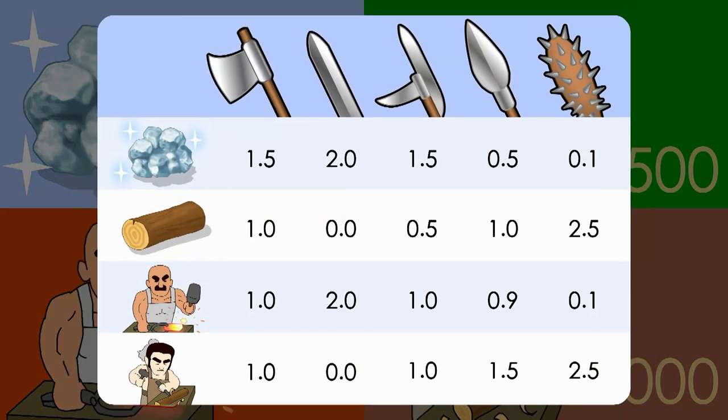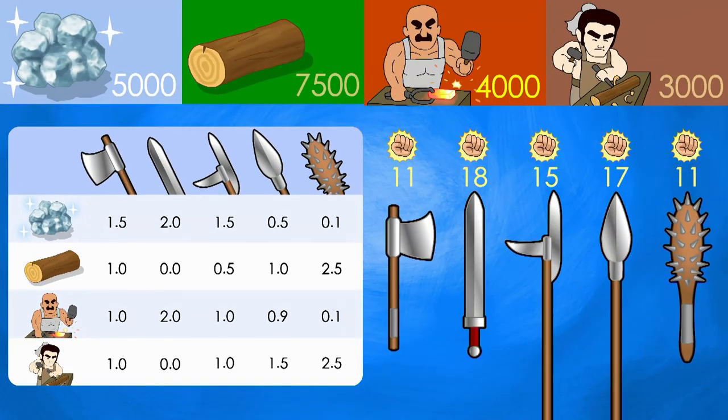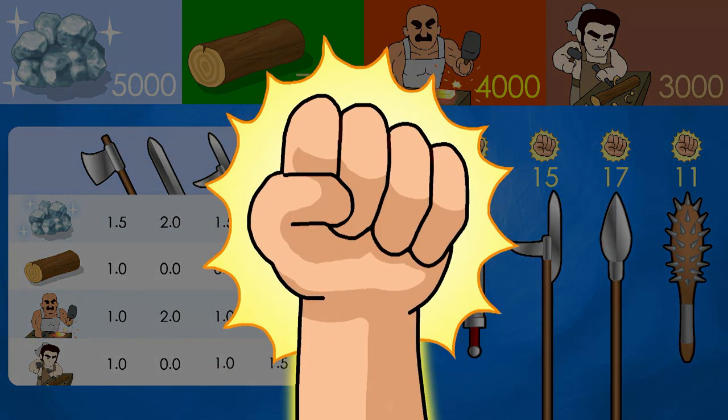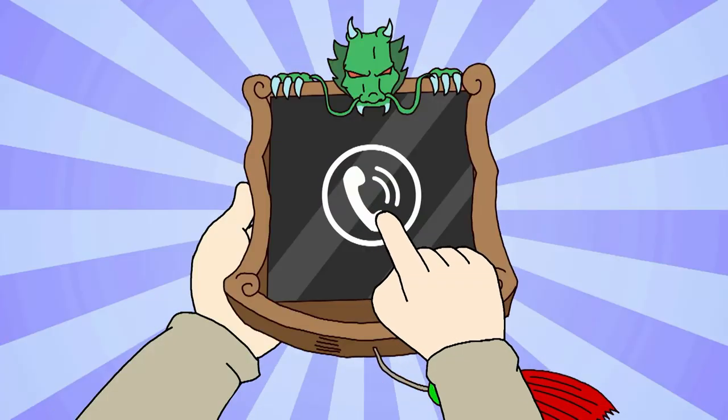Each weapon consumed different amounts of these resources during production. With this in mind, Liu Bei wanted to determine how many weapons he could produce to maximise the total power of the army, based on the amount of resources at his disposal. Faced with this complicated problem, he took out his magical tablet.